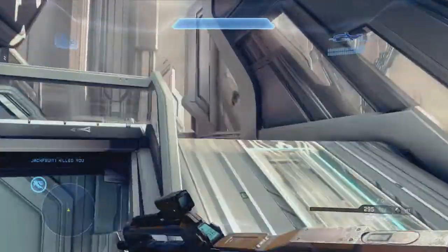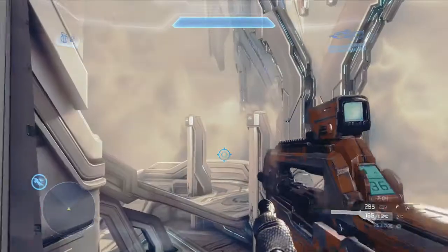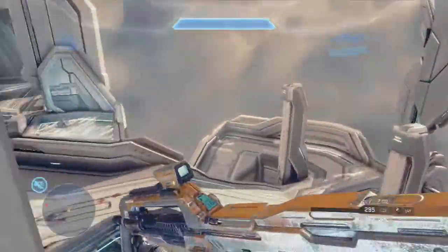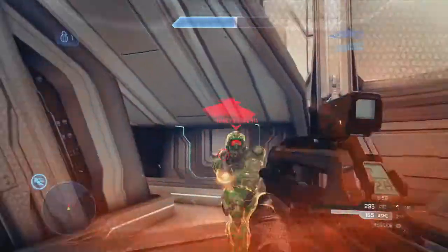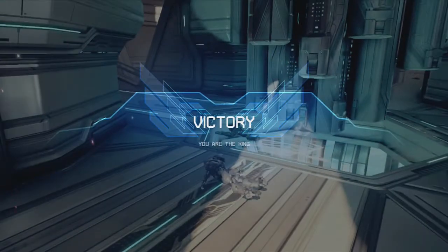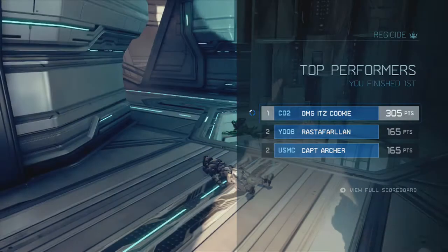As we approach the last kill, you'll notice that I do this jump successfully finally. You can jump top mid from there, or you can just jump down like I did. I jumped down and Honey Badger is right here for the kill — we ended up trading and I ended up winning that one.